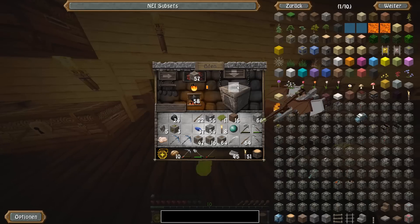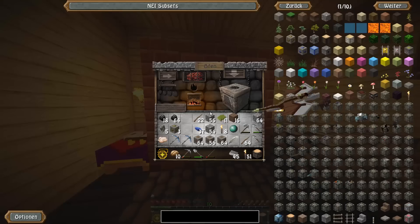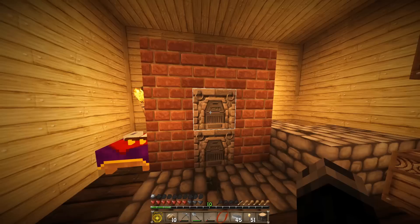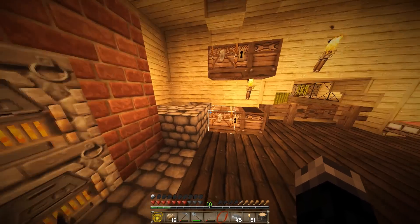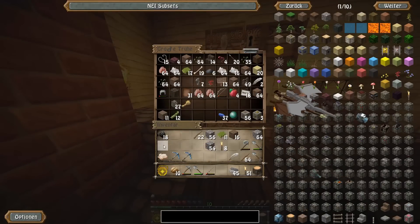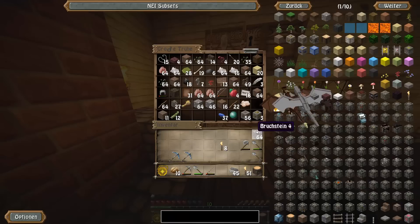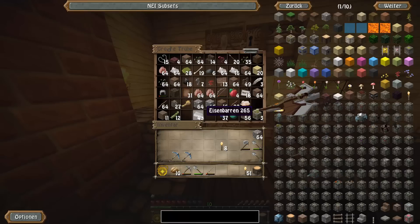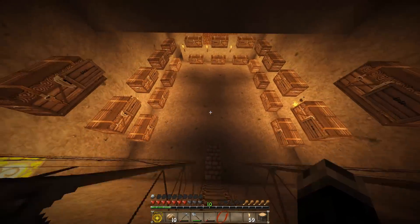Then we'll place it right in there and put the other one on top - then we already have two furnaces. But first I need to take everything out. Then we put 32 in each and smelt the iron. I'll put the rest of the iron and gold and lapis lazuli in storage for now - just everything we don't need right now. Then I'll quickly grab some stone bricks from my base, since we need those for the exterior profile too.